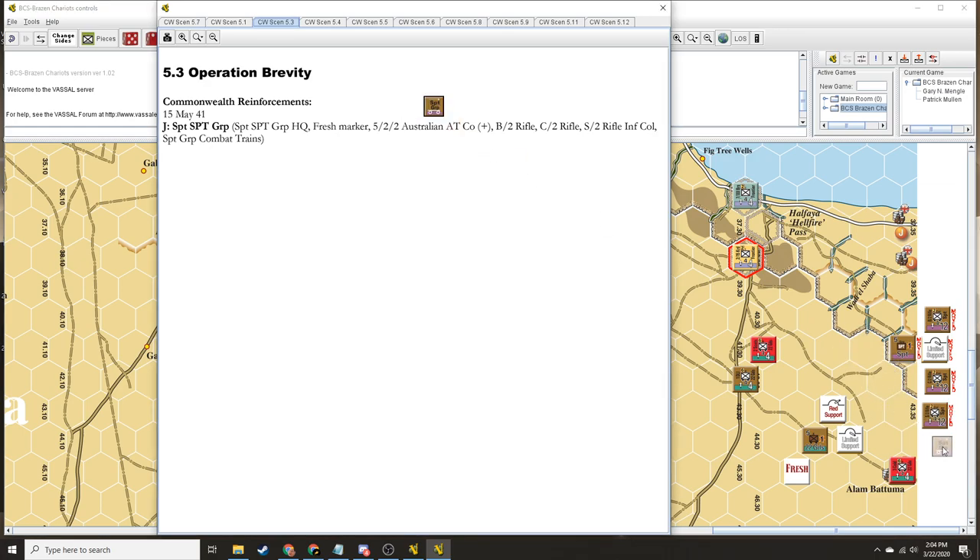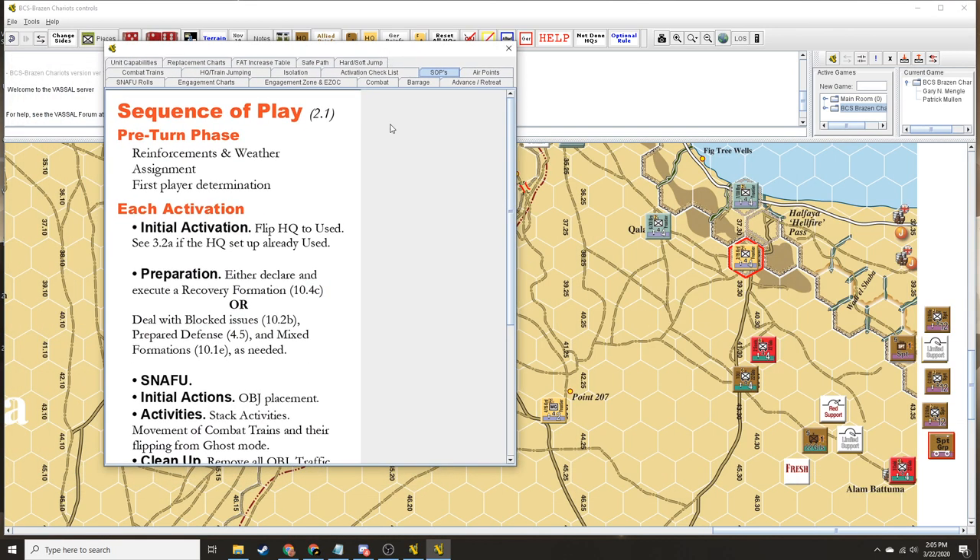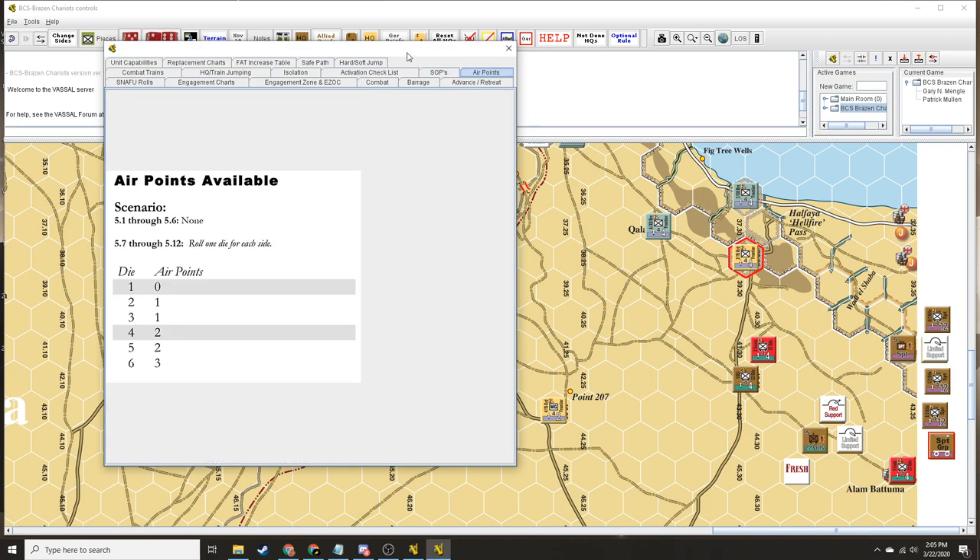Replacements are not used — obviously it's a two-turn scenario. Since it does not say, I'm going to say that means we get none. Back to SOPs, we now go to assignment. This is about assignment of support. We can do it in either order. So to the Vox Populi — Dean Essig recommends in the Brazen Chariot rules that you need to play with the orders rule, which is optional for the series, but he says for Brazen Chariots you must play with orders.